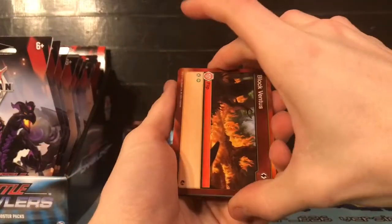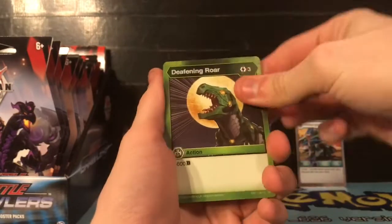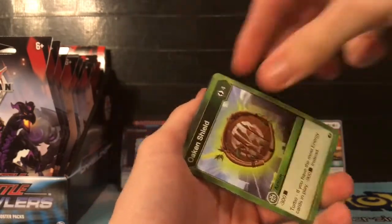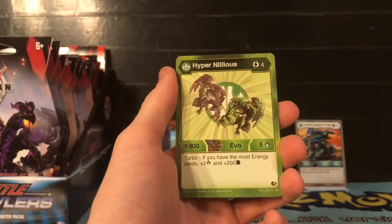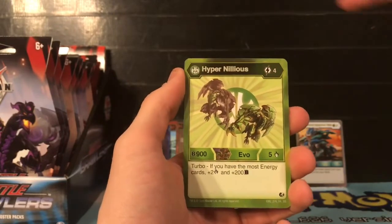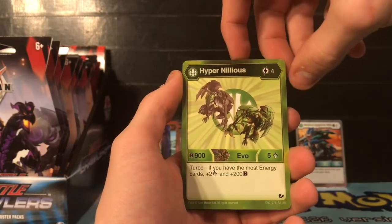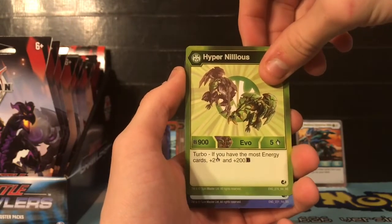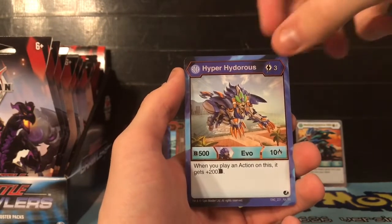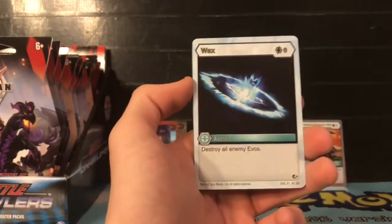Let's get into our next pack. We have Block Ventus, Holt Haos, Deafening Roar, Laser Claw, Holt Outsiders, Oaken Shield. Our rare is Hyper Nilius - oh my goodness, this is like probably the sixth copy of this card! For four energies, 900 B power, five damage, turbo: if you have the most energy cards plus two damage and plus 200 B power. Our next rare is Hyper Hydorus - for three energies, 500 B power, 10 damage, when you play an action card this gets 200 B power bonus.